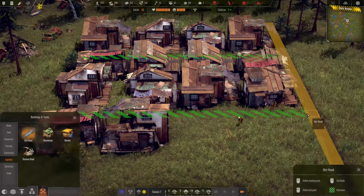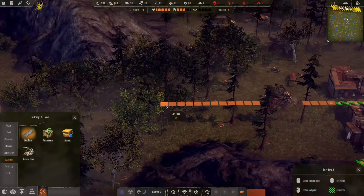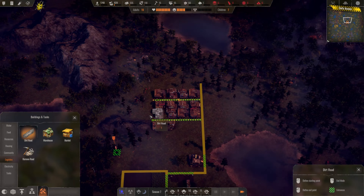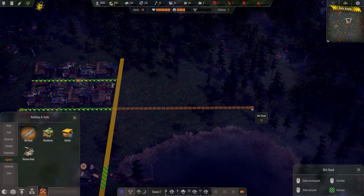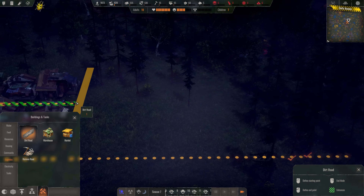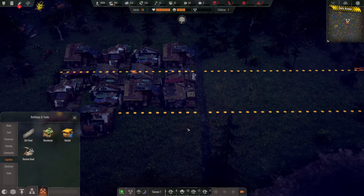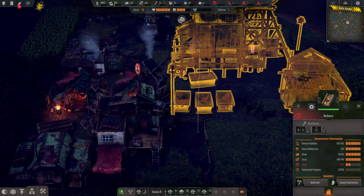And I forgot to add the roads here. So let's just add the roads like we are supposed to do. As you can see, once there is a bigger scrap object, you cannot build through it. In one way I do like that mechanic and the other way I do not like it. There we go. This building here is now collecting the metal.